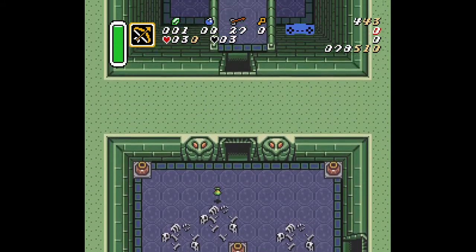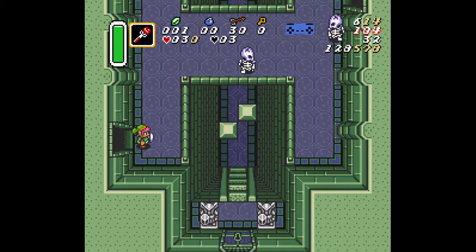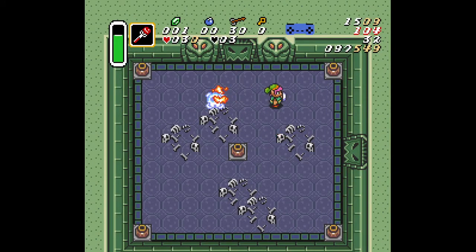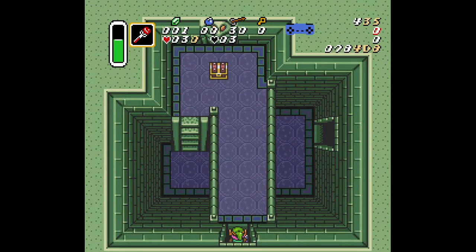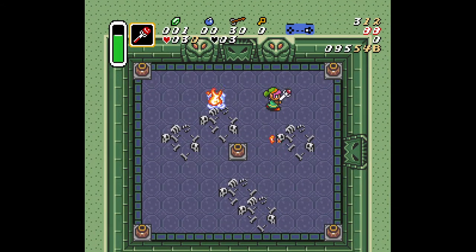We do about the same strategy with the fire rod as well, but with the fire rod when we shoot to the right we need to delay just a little bit. If you shoot the fire rod too quickly, the third fire rod shot won't come out. So you delay a little bit. The fire rod and the ice rod are even faster than the bow — but just to show what happens if you do it too quickly, you can see that third shot doesn't come out.